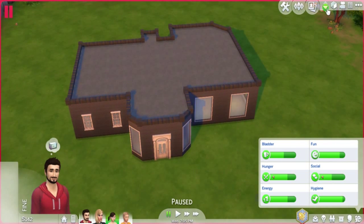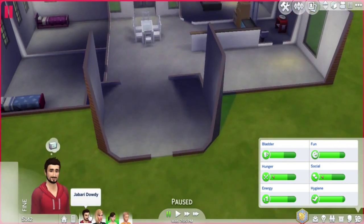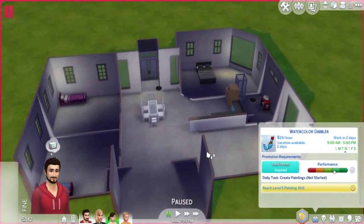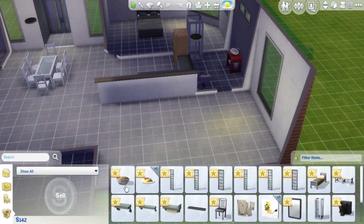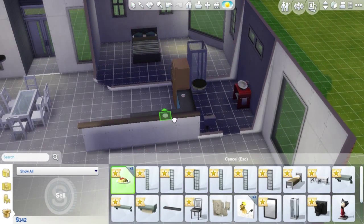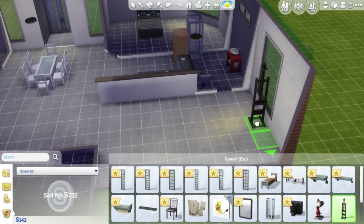You would have seen a little montage of me building this at the start, so this is probably no big shock to you. But there are a couple of things I've obviously forgotten, like his easel, which he'll need — that should be in here. Oh, there's food! Love having food in my household inventory. That's going on that half wall there.